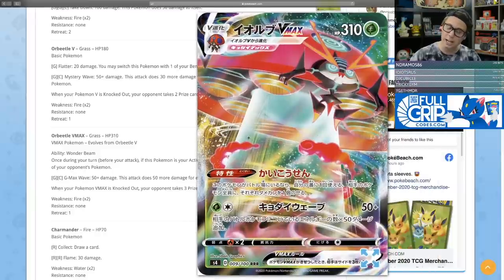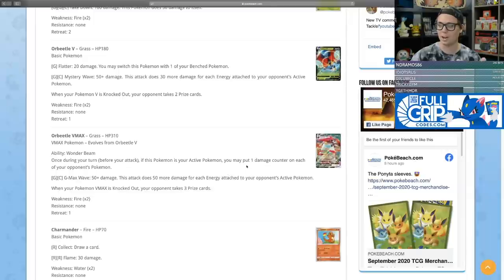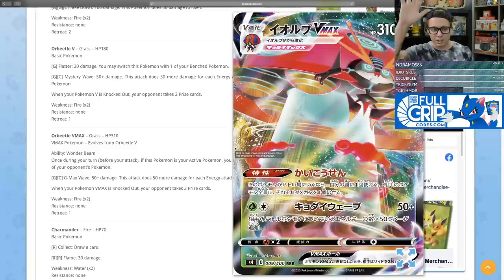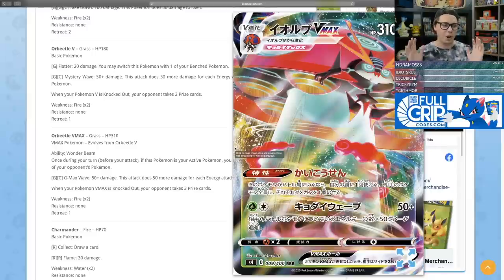Orbeetle VMAX's G Max Wave attack costs a grass and a colorless, doing 50 damage plus 50 more for each energy attached to your opponent's active Pokemon. So you're dealing 150 for two if your opponent has two energy, or 200 for two if they have three — which is pretty common. And since each Orbeetle VMAX can use that ability, if you have three in play with a U-Turn Board, you could switch in and out and spread damage counters multiple times per turn. I think this card has a lot of potential and is really well-designed.